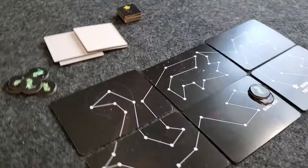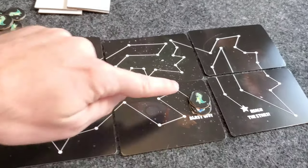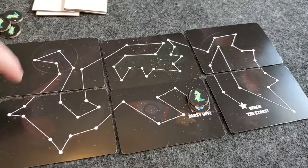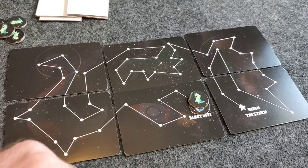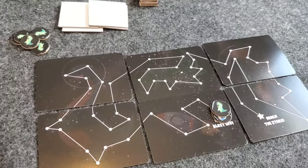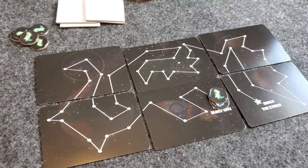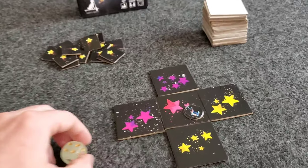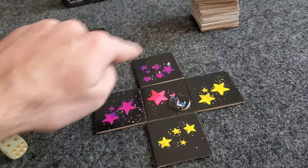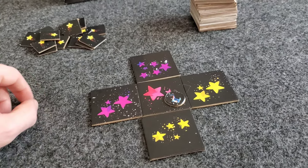You keep track of points on a score guide — a scoreboard — where you have one of your dino tokens and follow the dots all around the constellation track to the end. You most likely won't reach the end by the end of the game, but whoever gets the furthest along this track is the winner. You also get points whenever you complete a row or column.